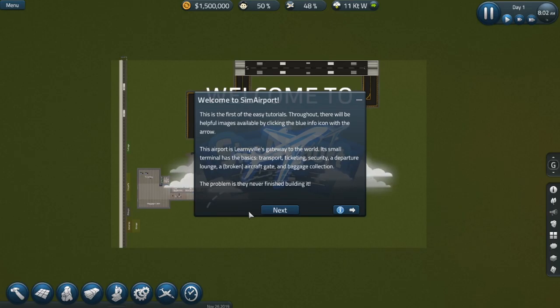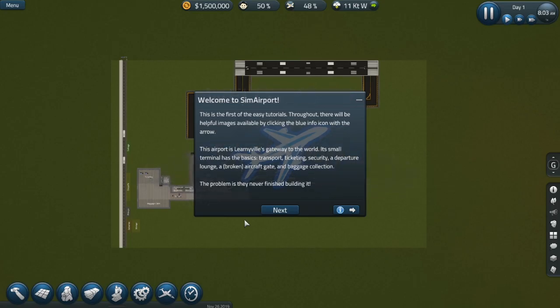Welcome to SimAirport. This is the first of the easy tutorials. There will be helpful images available by clicking the blue info icon with the arrow. This airport is Lurney Hills, gateway to the world. Its small terminal has the basics: transport, ticketing, security, a departure lounge, a broken aircraft gate, and baggage collection. The problem is they never finished building it.